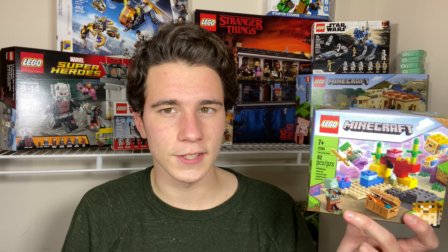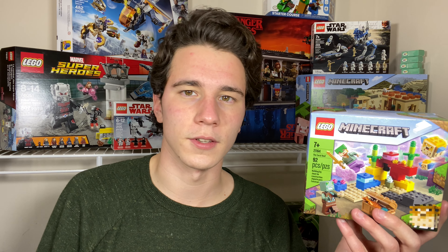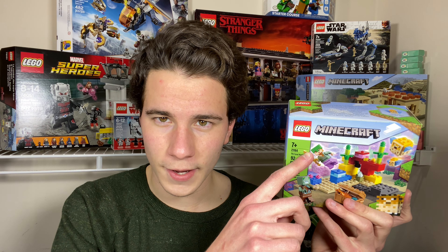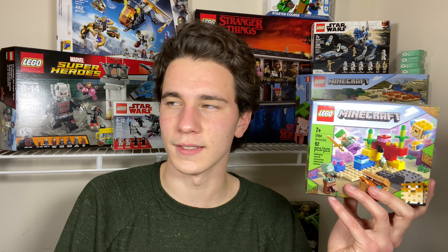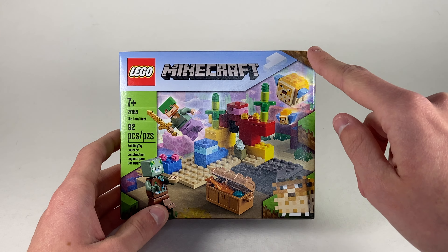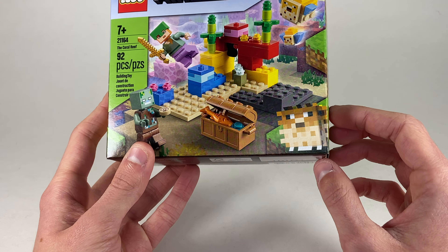This one specifically is set 21164, The Coral Reef, and something that probably really sticks out to you from a first glance is the Pufferfish — I'm kidding, it's the Drowned. This is a $10 set, and you get an exclusive, so far a brand new zombie minifigure, the Drowned. You don't have to spend like $90 for a really big set just to get that exclusive minifigure. Something I did notice is it doesn't come with a Trident, so it's making me think that maybe they'll make a new set with another Drowned who has a Trident, maybe in a more expensive set. He's probably not going to stay exclusive to this, but that's just speculation.